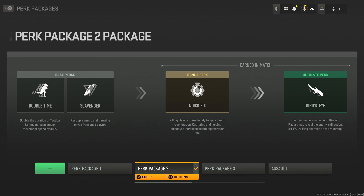For your base perks, you want to choose Double Time and Scavenger. With Double Time, you double the duration of your tactical sprint and increase crouch movement speed by 30%, which is awesome for drop-shotting in this game. You also want to get to your B flags and across the map as quickly as possible when tactical sprinting.